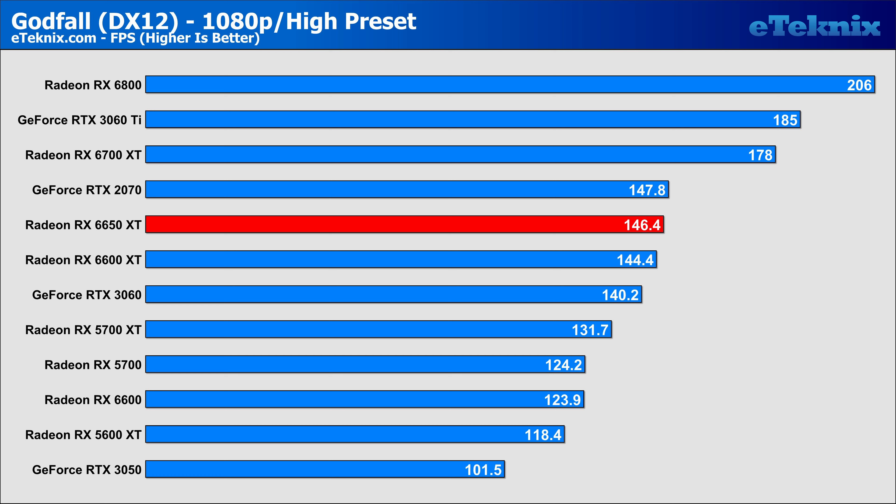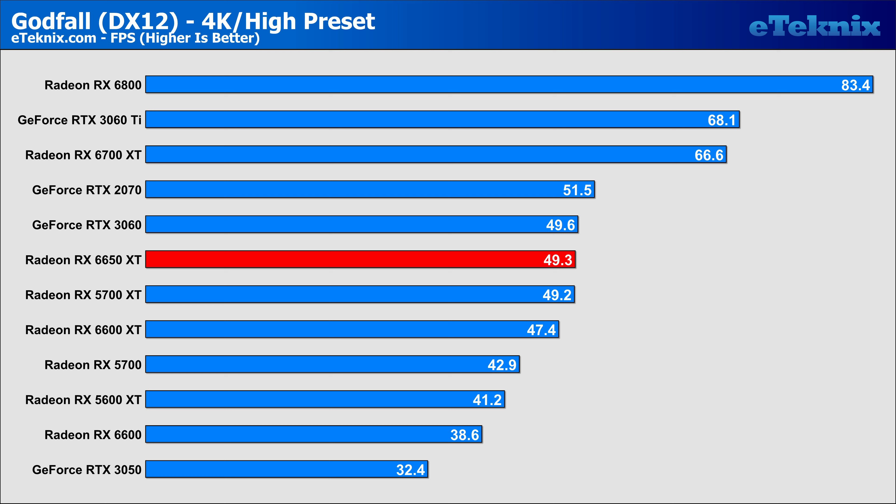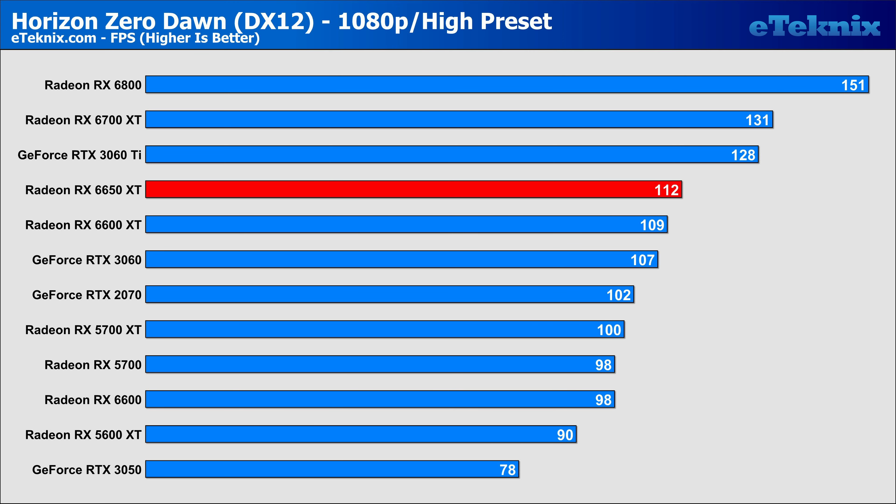At 1440p, it's the same 3% improvement that we've seen in almost every other benchmark. With the 3060 Ti showing huge performance leaps over it, if I had $399, I think it's easy to see where my money would go. At 4K, same story, same FPS, Nvidia wins. It's frustrating, as I know this is a refresh, but I was just expecting something better than what we're seeing here today. Horizon Zero Dawn, 1080p, and it's very much the same story. 2% improvements over the 6600 XT, and Nvidia still way ahead. At 1440p, it's the same again, 2% again.